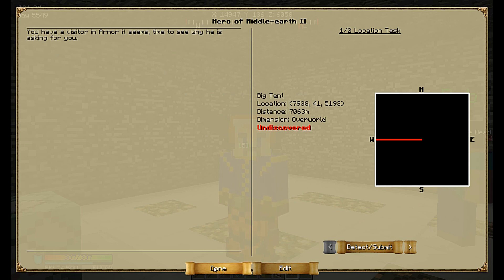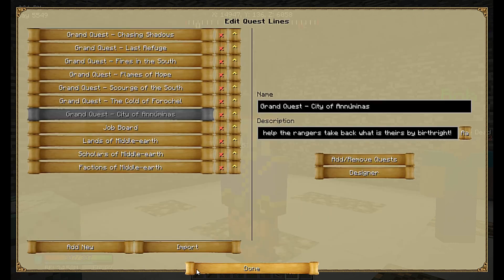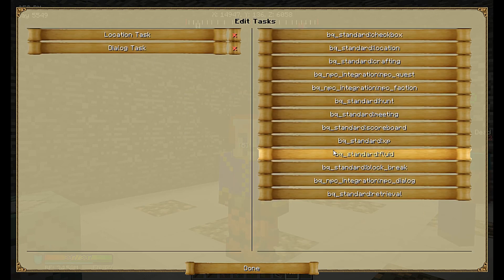For the NPC quest, we're covering just the NPC integration add-on. This also includes the other add-ons needed by default. With the standard Better Questing expansion you'll notice different icons because I have the Tolkiencraft theme — shoutout to FunBoyGuy who custom built this theme, available on Curse. Now setting up an NPC quest: the tasks available for NPC integration are NPC Quest, NPC Faction, and NPC Dialogue — those are the three options.